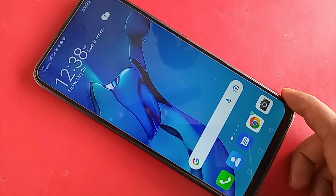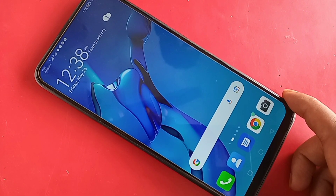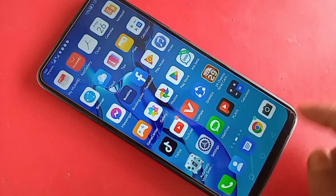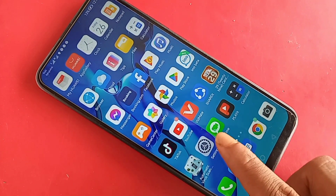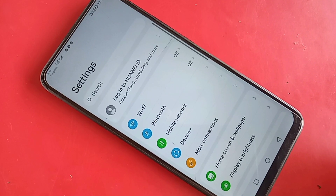If you want to enable your phone VoLTE call service or enable your 4G Plus network in Huawei Y9 Prime phone, first put the SIM card in your phone. When your phone SIM card is ready to use, find the Settings option and click on it. You will be presented with many options.